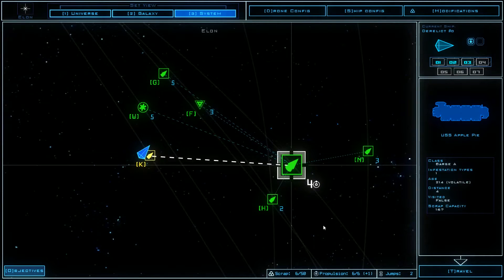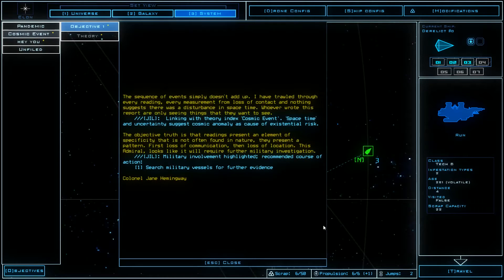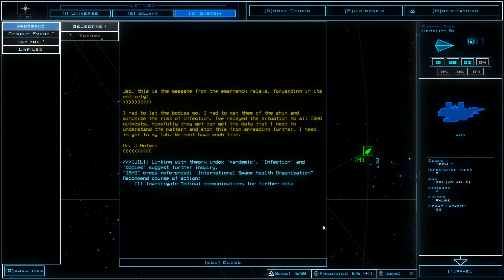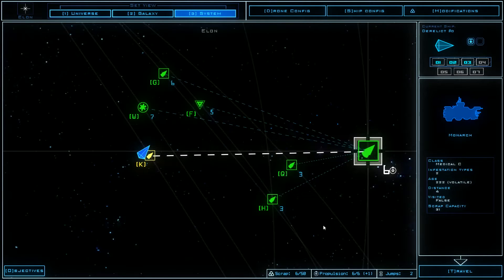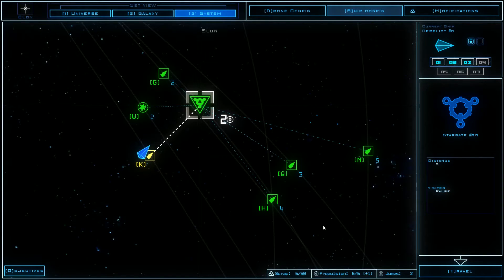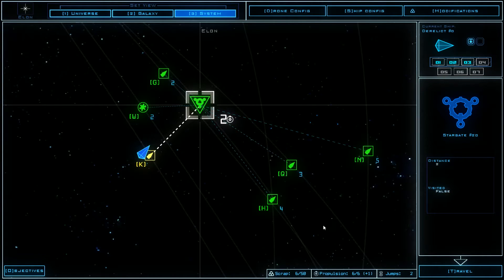But in the objective we have more information. Objective — theory. We had all of those I think. So much to investigate, so much to learn about this game. It would be better to go to the Stargate — it costs less. I don't know if we can. It says visited false, so probably we can investigate it. Let's try that — can we board it? We can board it!